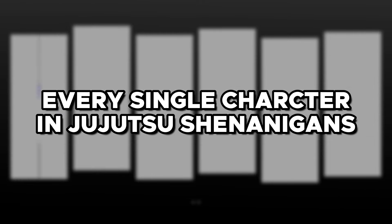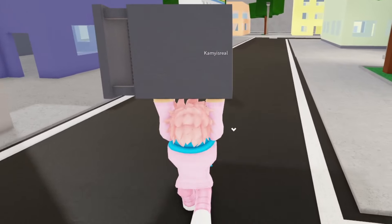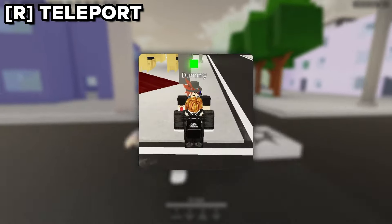Did you know about this secret ability that you can do with this character? And this is how you kill a player with max health in literally one second. This is a complete guide for every single character in Jujutsu Shenanigans. Starting off, we got the honored one himself, Gojo Satoru.